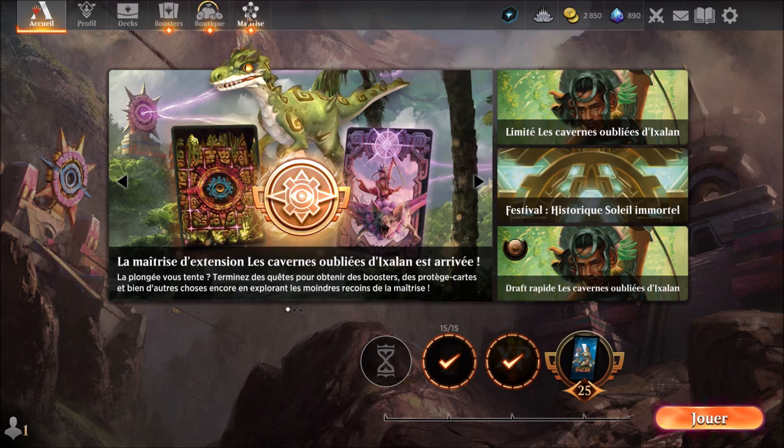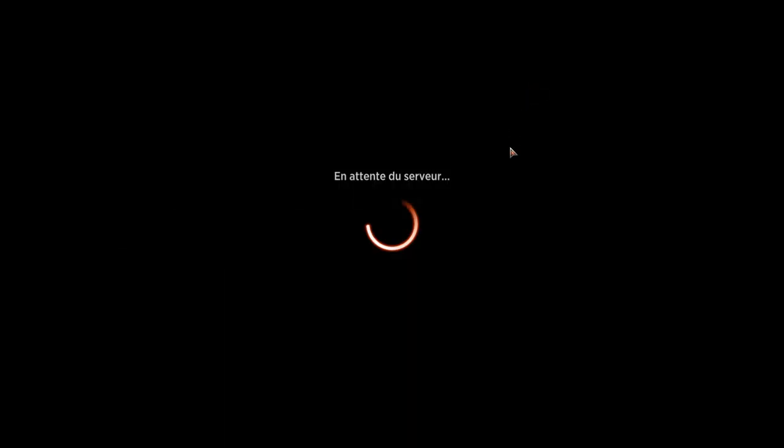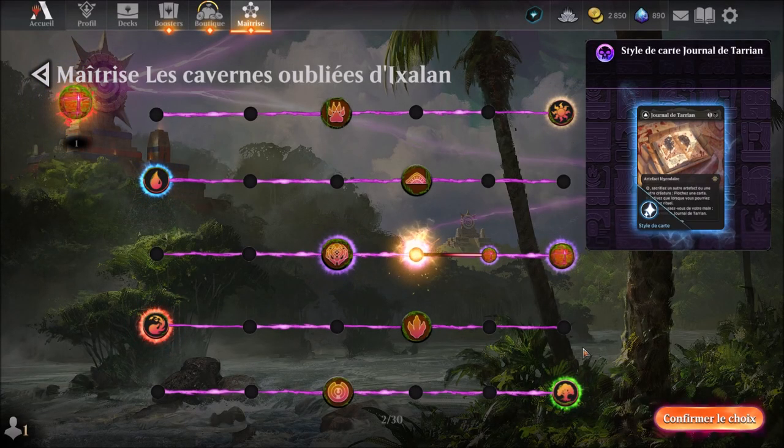At the level of control, we are at level 25, and normally we should have a bubble. Yeah, we should have a bubble. And it's right here. Okay, let's continue.